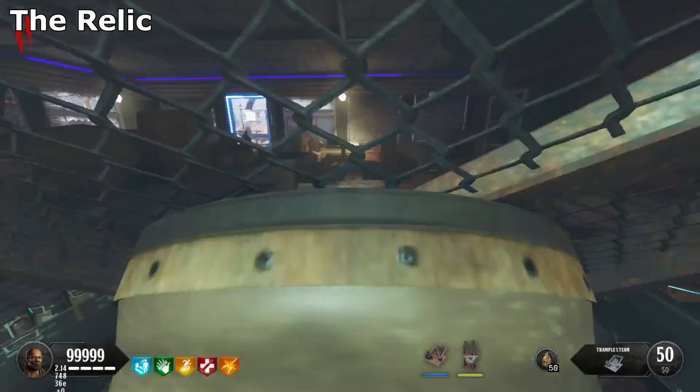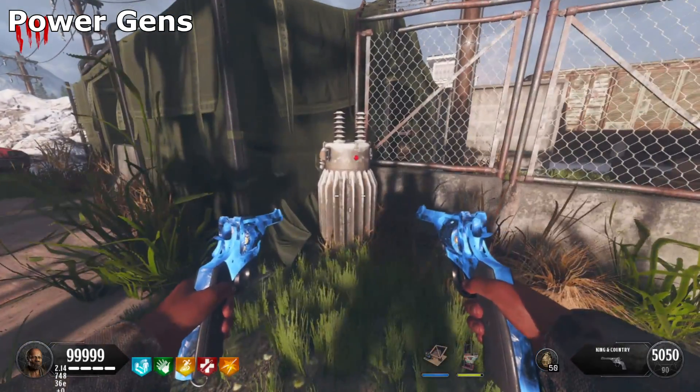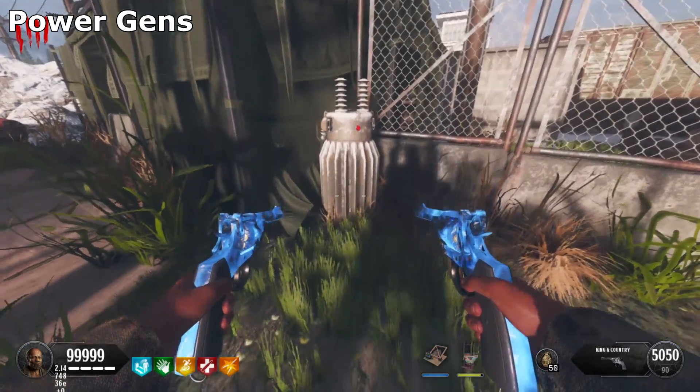Once you do that, it will start a lockdown that's usually about three minutes, so make sure you have good perks. I recommend using your Trample Steams in this situation because it just gets crazy.